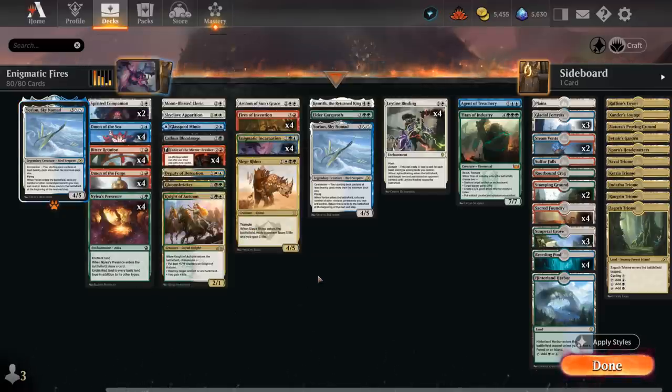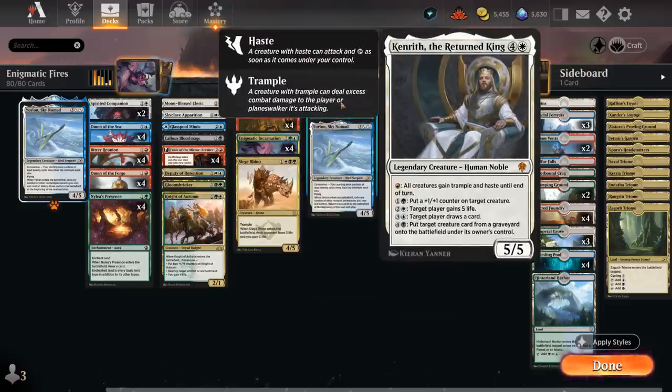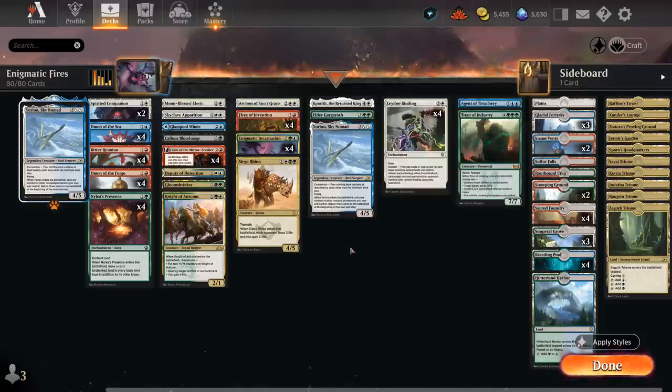A great creature to search up once we have Fires of Invention plus Incarnation in play is Kenrith the Returned King, since we can sink all our extra mana into his various activated abilities — giving the team Trample and Haste, putting +1/+1 counters on our creatures, gaining 5 life for just 2 and a white, drawing extra cards, and even reanimating creatures. Kenrith does it all and is great to search up once Fires is allowing us to sink all our mana into him.